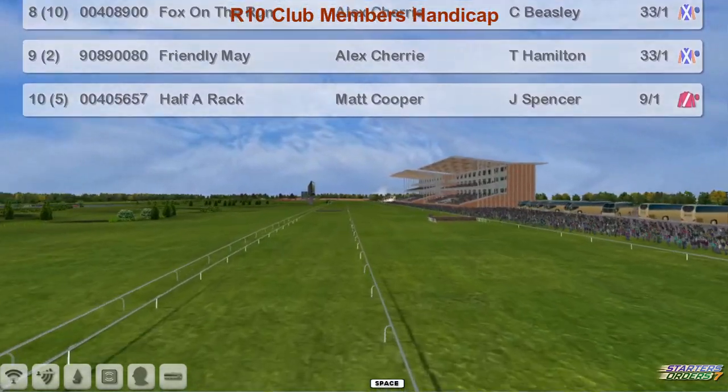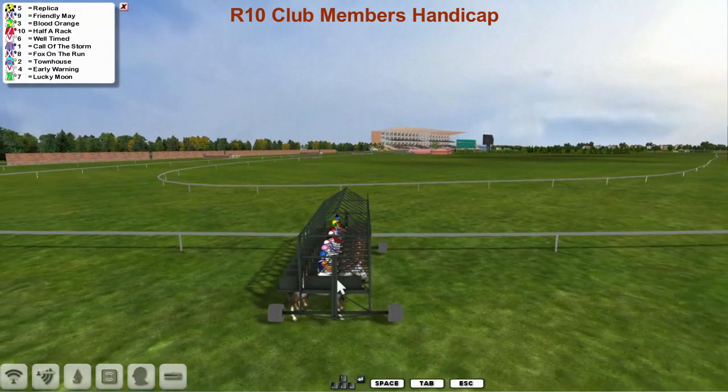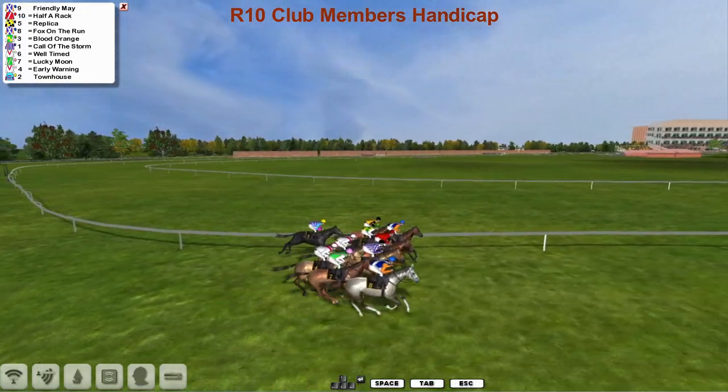A field of ten. I think it's the final race before the British Cup starts. They're away and racing. A little bit slow out was Townhouse. The grey closest to us is Friendly May.